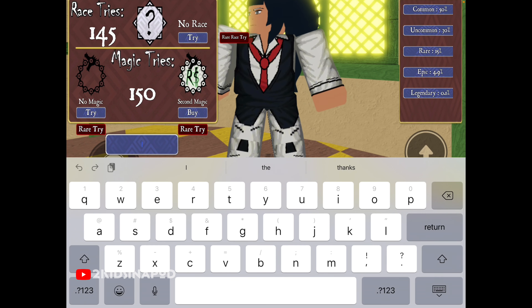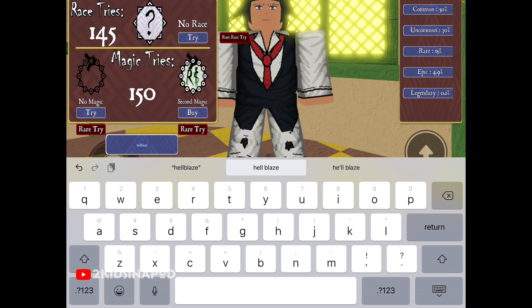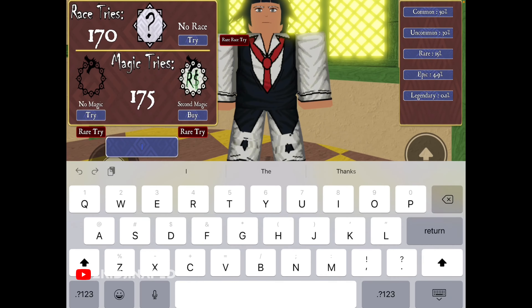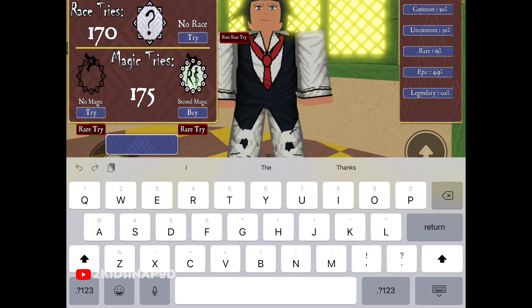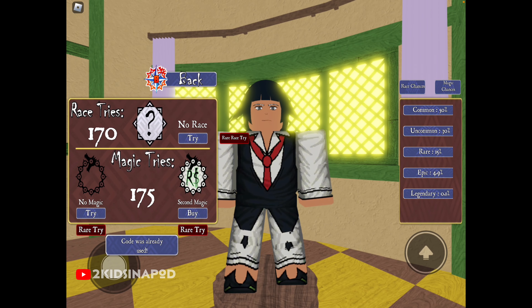Now let's check out the rest of the working free codes. Type in 'hellblaze' — h-e-l-l-b-l-a-z-e — and enter. The number changes so you can confirm it worked, but if it says 'code was already used,' that means you've redeemed it before. Just make sure the numbers are changing.